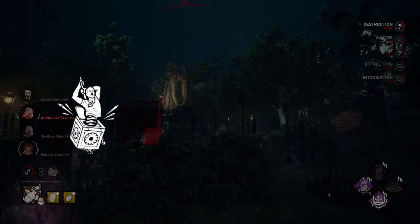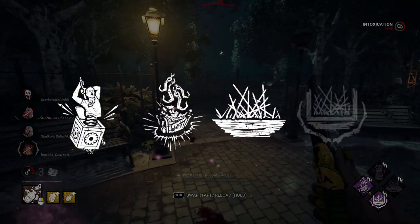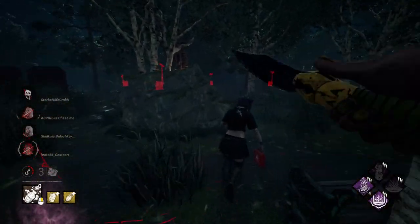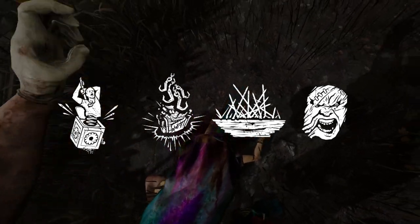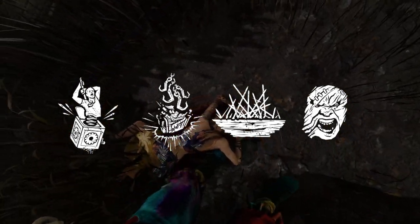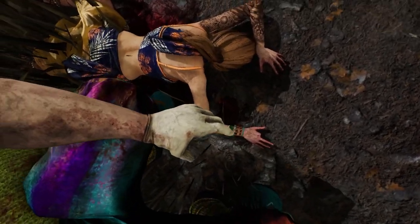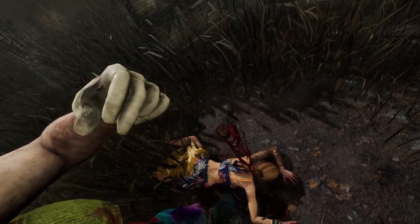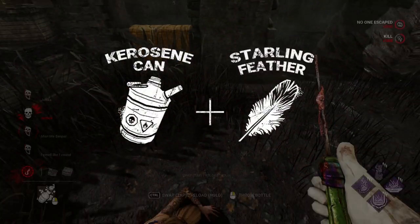If you are playing with the Clown on patch 7.6.0, you should build Pop Goes the Weasel, Pain Resonance, Spirit's Fury, and Bamboozle. You can also swap Bamboozle for Enduring if you're more careless, because of how strong the Clown is at winning most tiles. A lot of players will be caught off guard by how hard the looping is, so you should find yourself picking up some really free kills. The add-ons for this build will be Kerosene Can and Starling Feather.